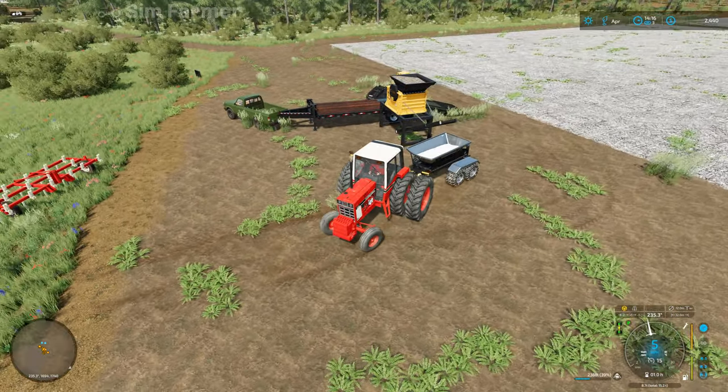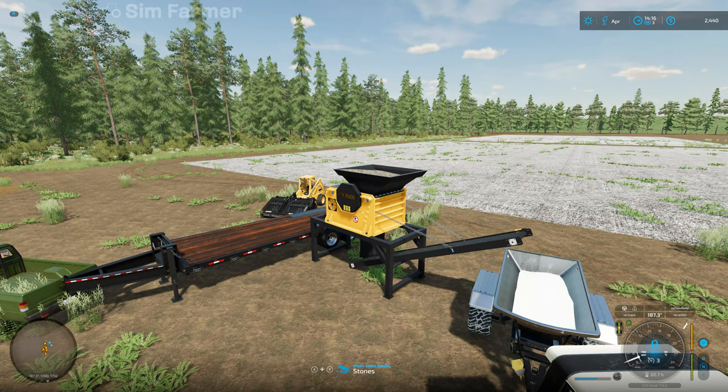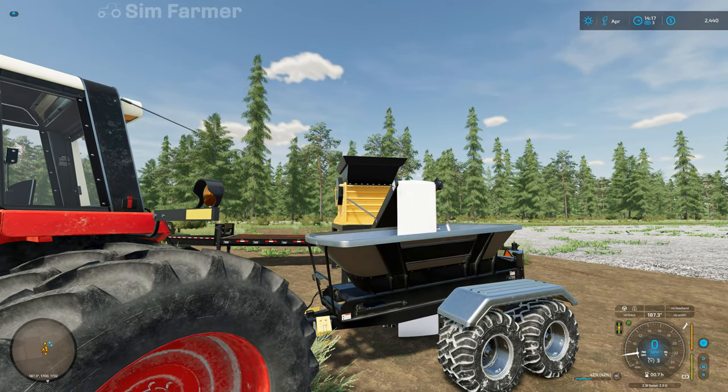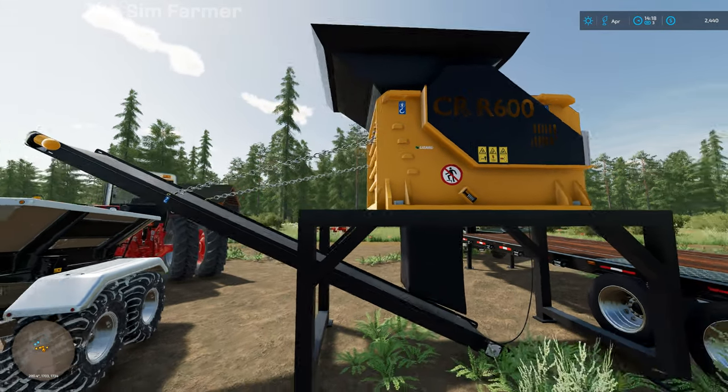I just realized that the last load of stones we put in here we didn't actually even process, so now I know why there was less than 3,000 litres when I was expecting a bit more. It probably would have been close to 3,600 litres had I actually processed that load of stones. Well, this is probably not going to get much use now because until we start plowing more fields we're not going to have any more stones to put through it.